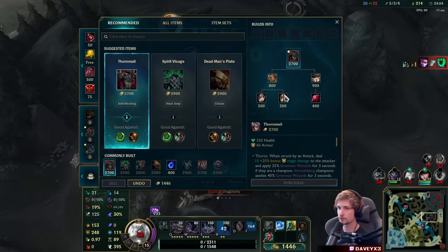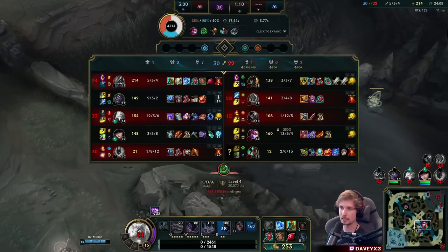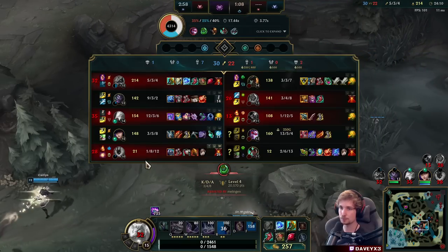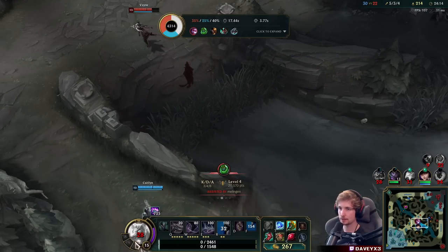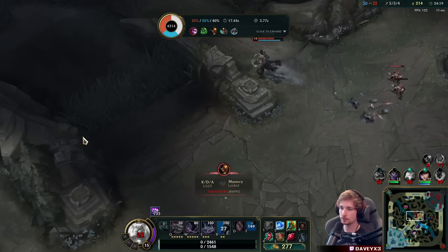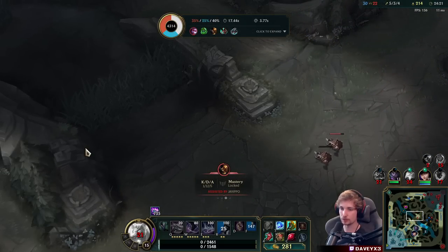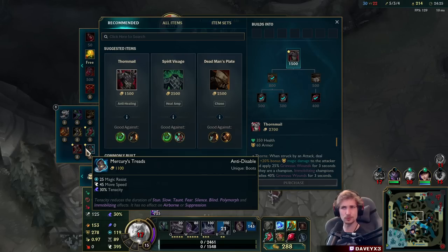Let's go for this one next. So now we need damage reflection - that's pretty much it. My Q is now about 1.85 seconds. This is the best we can get because now we start building more tanky. I don't think I'll go Randuin's - I think I might just go Dead Man's Plate.